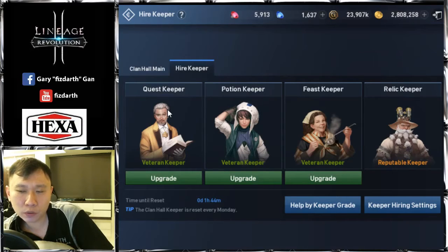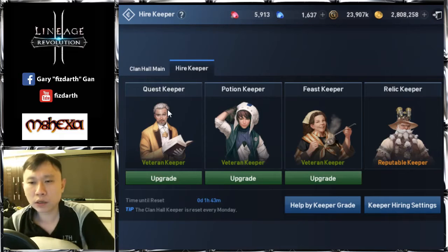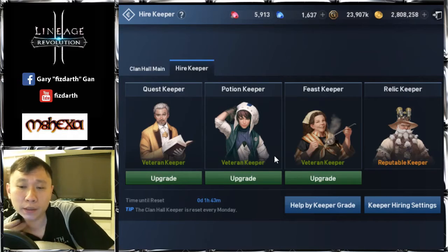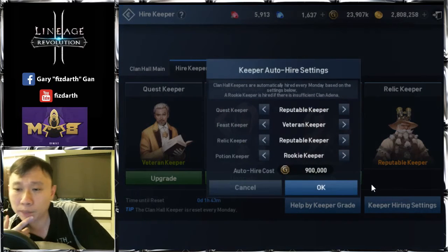For me, when it resets tomorrow, I'll upgrade to a Reputable Keeper. For the Potion Keeper, you can plan it this way: have a Rookie one week, then the next week a Veteran or Reputable level. This means you can save some adena by planning your potions in advance — one week you don't hire, the next week you hire.